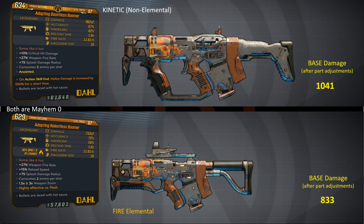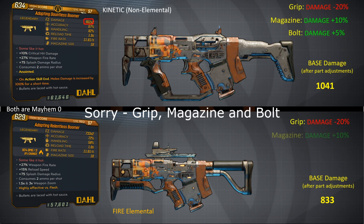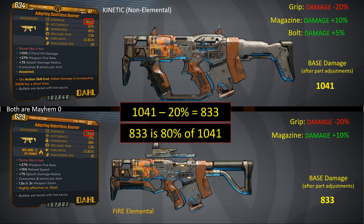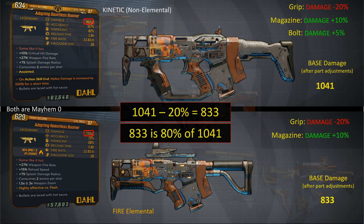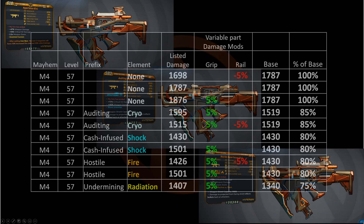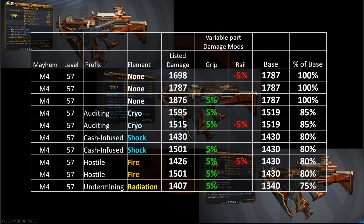This Boomer is a simple example that only comes in fire and non-elemental. If I factor out the damage-modifying parts — the grip and rail — what's left is the underlying base damage, and the fire variant's damage is 20% less than the non-elemental. Here I do the same thing for several examples of the Hyperfocus, which comes in all elements including non-elemental. You can see the base damage as a percentage of the highest example, non-elemental, over on the far right.